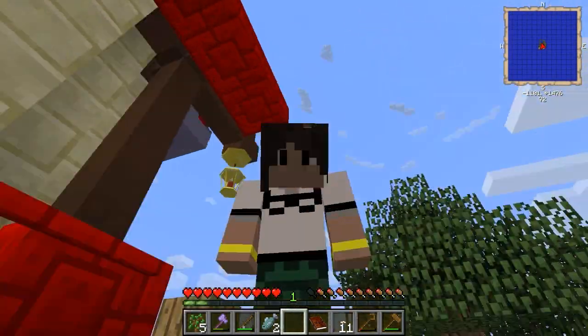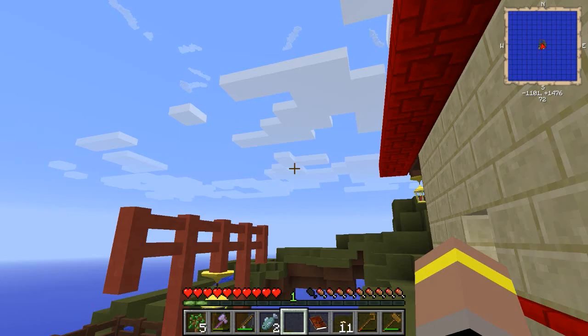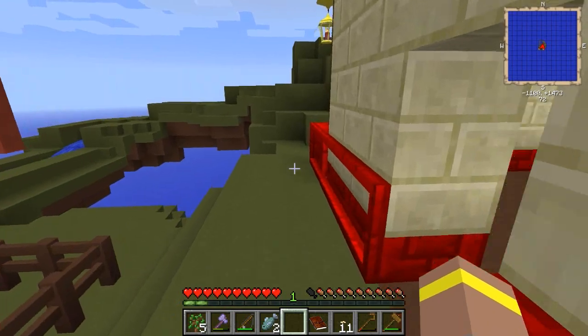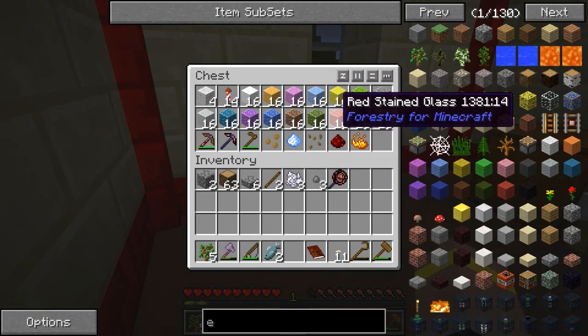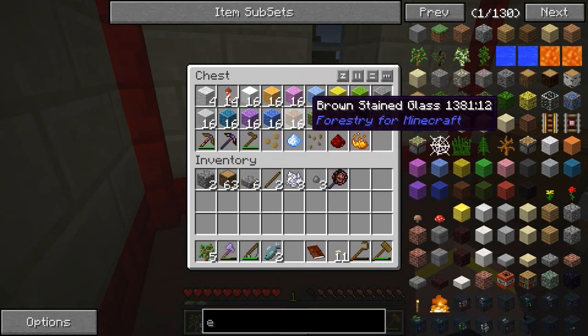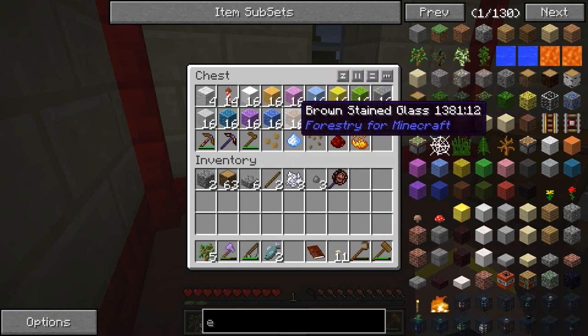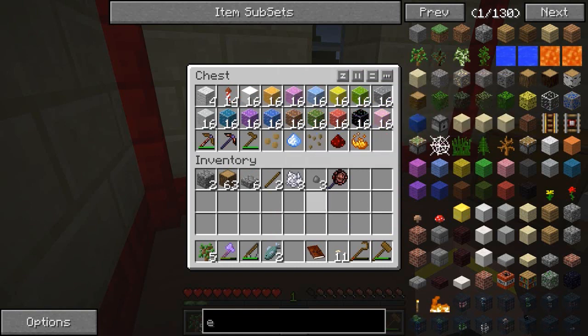Hey guys and girls, how's it going and welcome back to some more Agrarian Skies with myself Lewis. Hope you're having a great day as always. In the last episode we started making our trees and we got a load of yellow, bright blue, green, northern brown — all those types of clay and stained glass and things. It was beautiful.